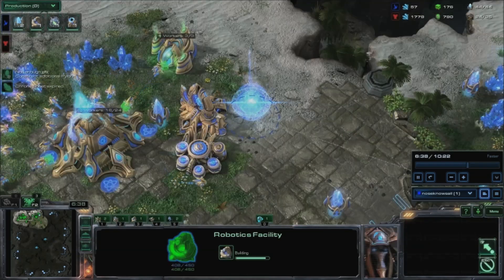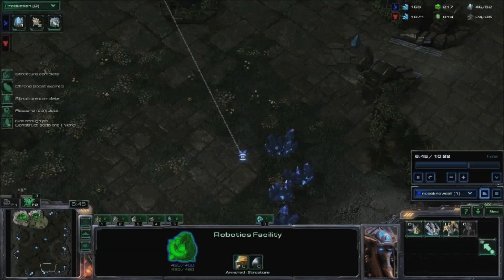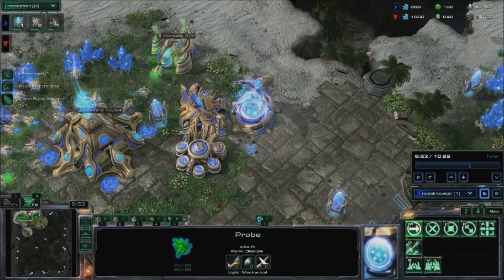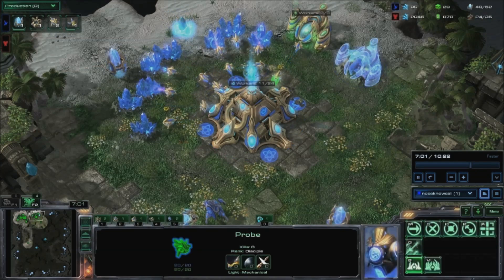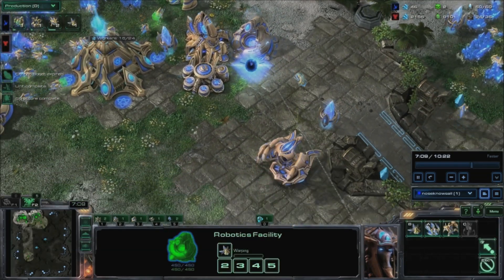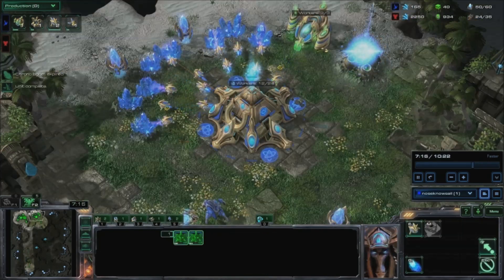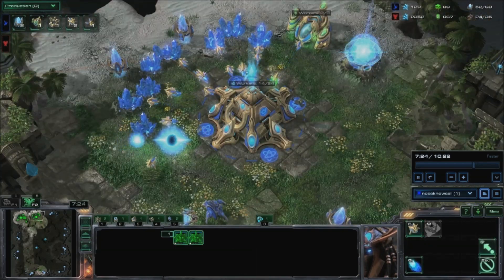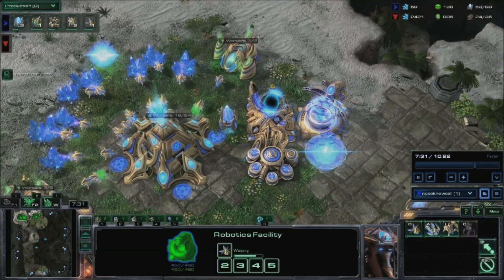Warp in a pylon. Send out your oracle to your opponent's base. Start an observer at your robo and chronoboost it out. Transform your gateway into a warp gate. Build a robo-bay and another assimilator. Start another observer now. Warp in three pylons. Chronoboost your natural nexus. Put three probes on your new assimilator.